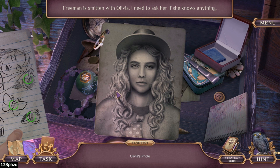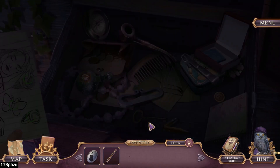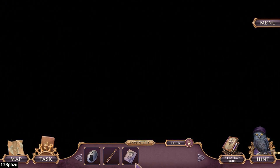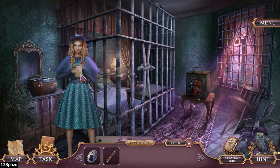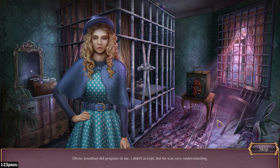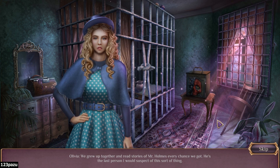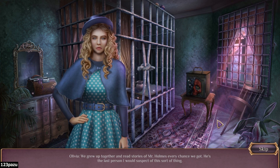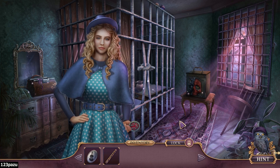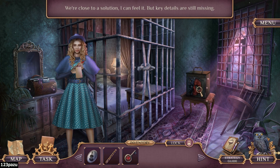Freeman is smitten with Olivia. I need to ask her if she knows anything. Find Freeman's hideouts. She's sticking notes. Jonathan did propose to me. I didn't accept, but he was very understanding. We grew up together and read stories of Mr. Holmes every chance we got. He's the last person I would suspect of this sort of thing. Please, take this. I found it while looking around. A giant muscle key. We are close to a solution now. I can feel it, but key details are still missing.